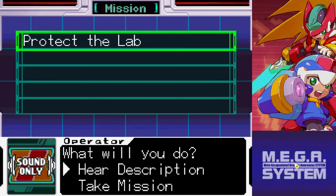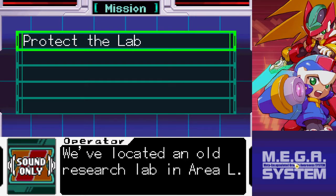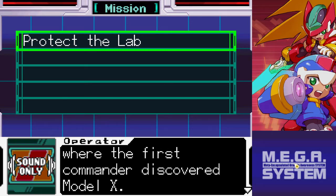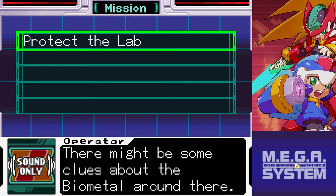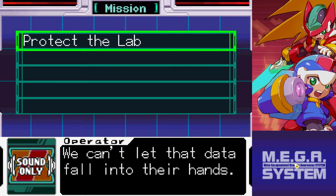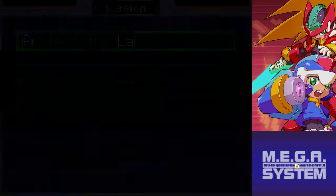Mission request: Protect the Lab. If you can hear anything in the background, my window is open because I need fresh air, so my apologies. We've located an old research lab in Area L. The facility's layout is similar to the one where the first commander discovered Model X — there might be some clues about Biometal around there. The enemy is already moving in; head to Area L and acquire the data before them. Let's take the mission.